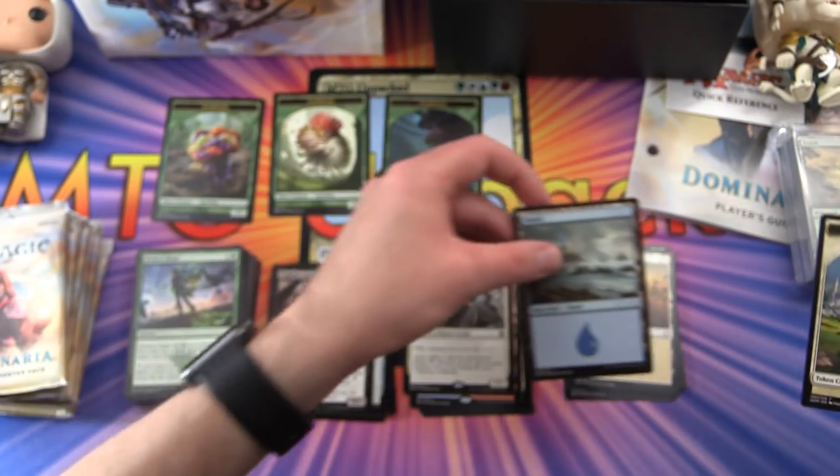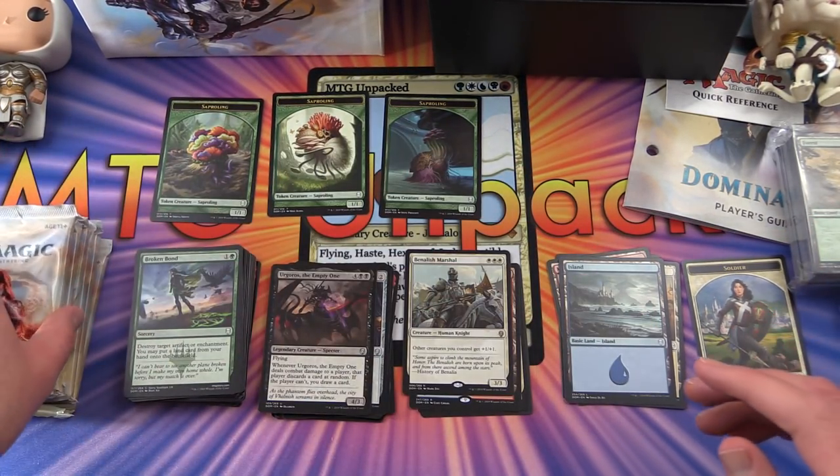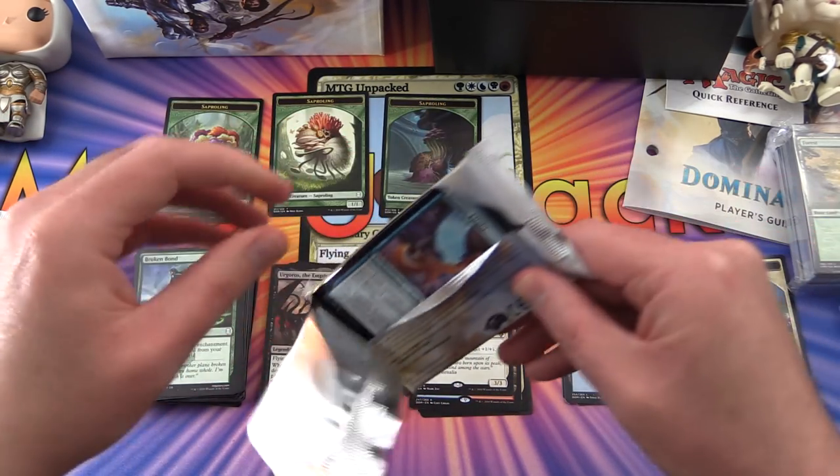Banalish Marshal: three-three for three mana, plains creature human knight - other creatures you control get plus one plus one. Seems decent. And Urgoros the Empty One is our legendary, with an island and a soldier token. Let's move on - maybe we'll get a Jaya in here, that'd be nice. I'm still waiting to pull a Teferi.